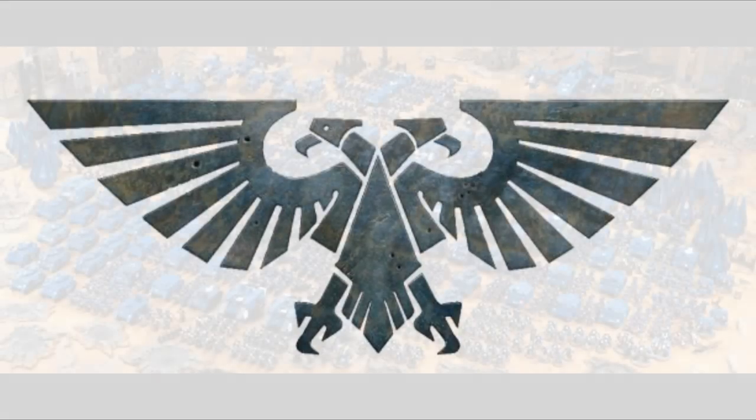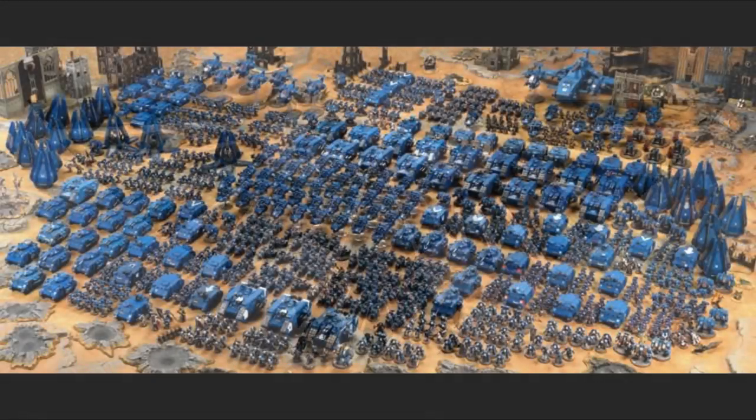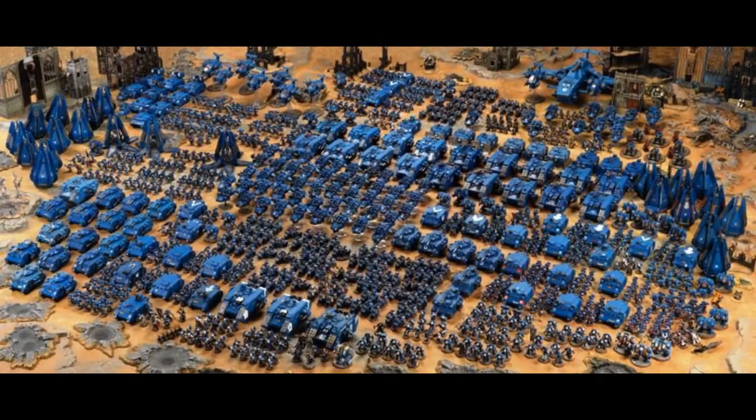According to the Codex Astartes, space marines are usually organized into three main types of squad: Tactical, Assault, and Devastator. Each of these squads has a unique battlefield role, and is designed to operate together to provide mutual support and maximum flexibility. In addition to these three squad types, the first company, also called the veteran company, can be formed into Terminator or veteran squads, while the scouts of the 10th company are always fielded as scout squads. All space marine squad types, apart from the scouts, normally consist of 10 Astartes, but they can be further divided into two separate combat squads in battle, sometimes called demi-squads, giving each unit a further degree of flexibility in action.